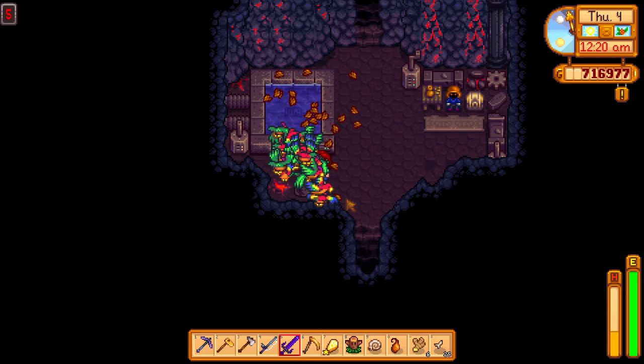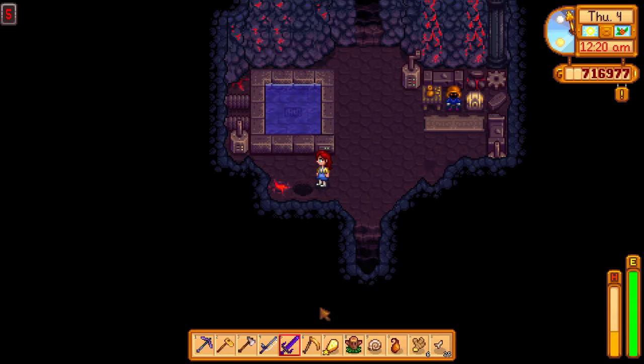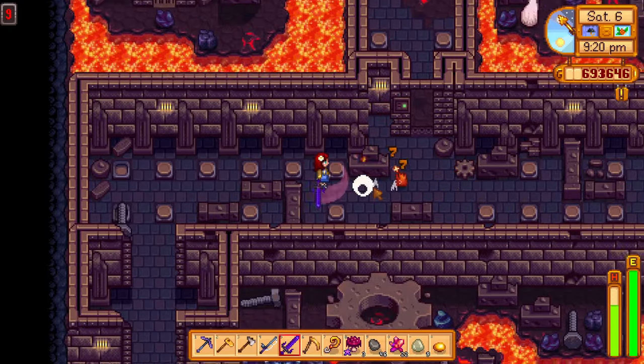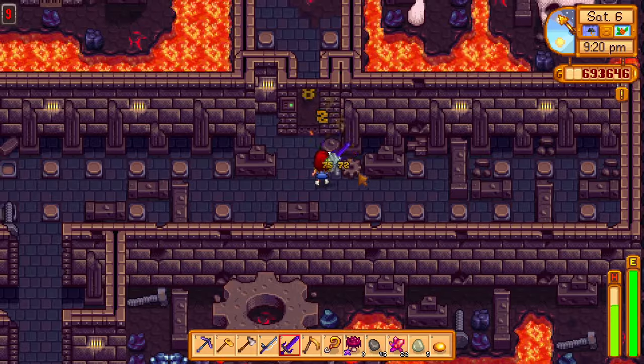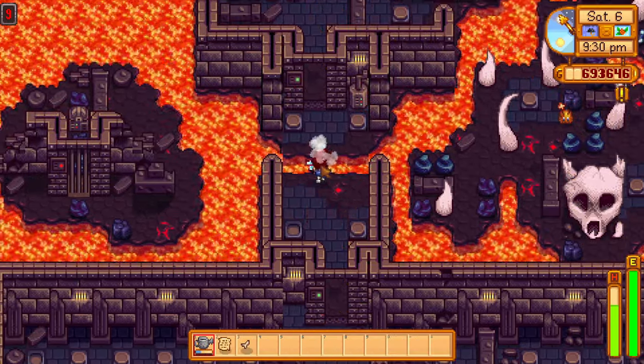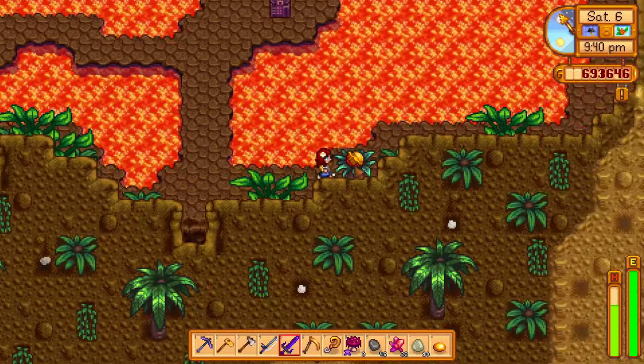It is also important to note that there is no instant way out of the volcano. So if you are on Floor 4, you will have to run back through every exit until you get back to the main entrance. Then you will find another 4 regular levels, and finally on Floor 10, you will have completed the volcano and found the forge.